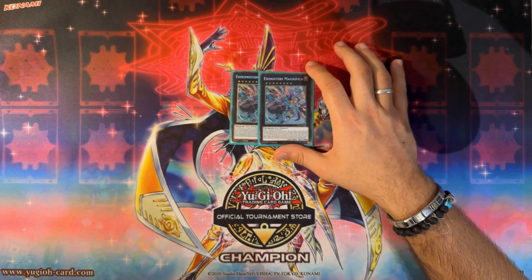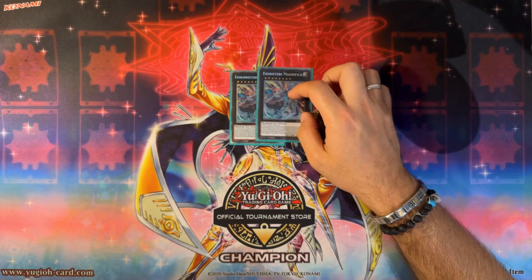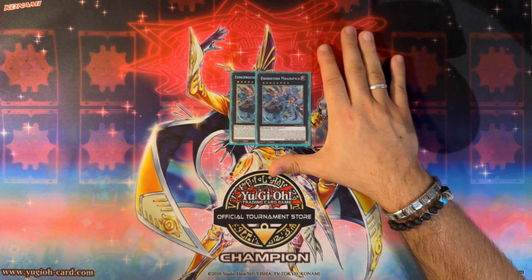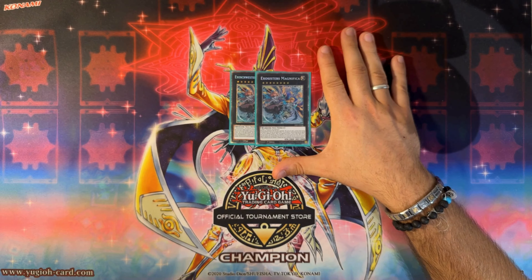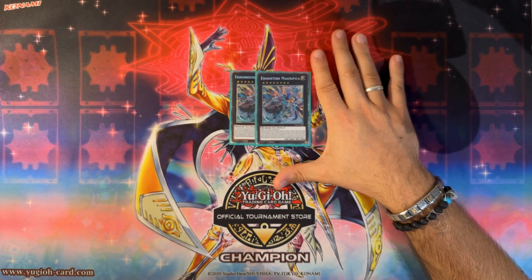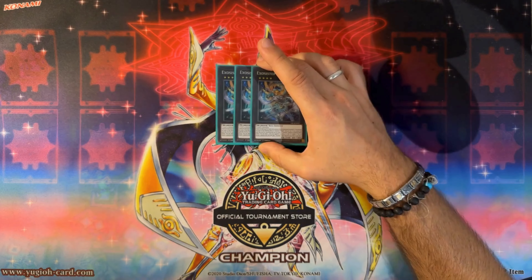Double Magnifica — hit with a reprint in the Quarter Century starlights. Value tanked, but more people can now play Exosisters. This is the big bad boss monster: takes two Rank 4 XC's Exosister monsters, must be XC summoned so you can't cheat it out. This card makes two attacks during each battle phase, meaning it does 5600 damage. Detach a material on a quick effect to banish one card your opponent controls. When your opponent activates a card or effect, you can return an XC's monster attached to this card to your extra deck and special summon it using this card as material — both are quick effects. Top tip: chain the tag-out effect to your opponent's activation, then chain the banish quick effect in the same chain link.